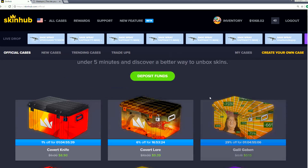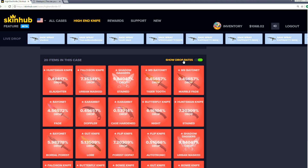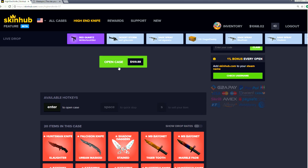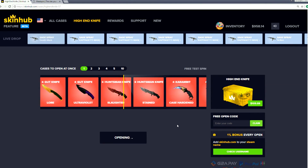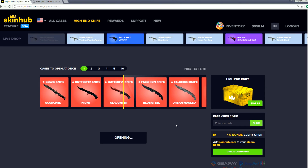I want to open up that high-end knife one - we're gonna start off with open for $109. Here are the drop rates. We have a chance to win something cool. Let's make it happen - open case for $109. Please something good... Butterfly knife slaughter! That's profit.